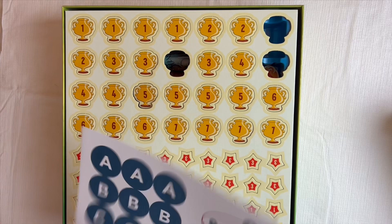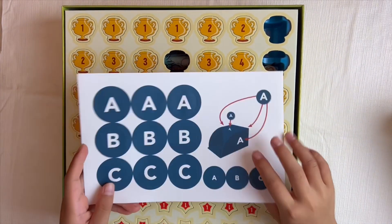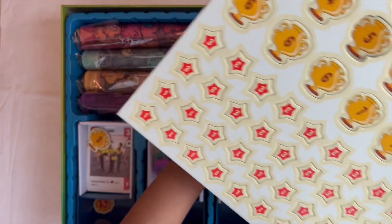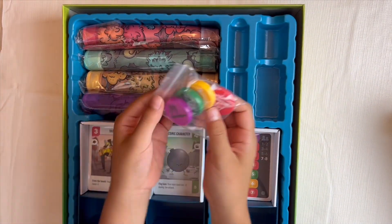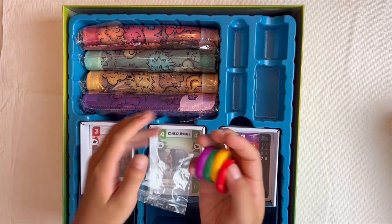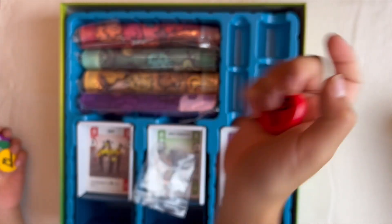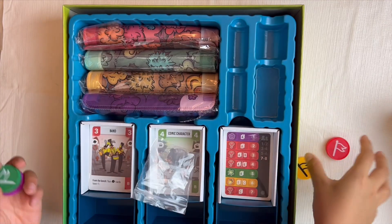These are stickers — I think you put them on the boxes where you put the cards, because the cards have boxes. Here are the trophies and star points. Some of the trophies fell out. Here are the flags — the big ones. I like the colors. Red, and then yellow is the same thing, and so on.